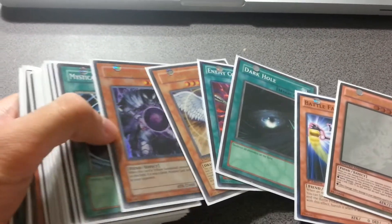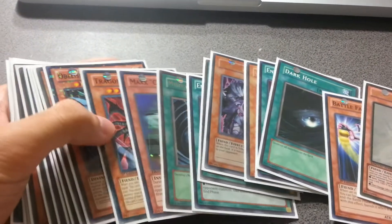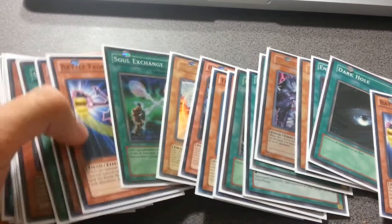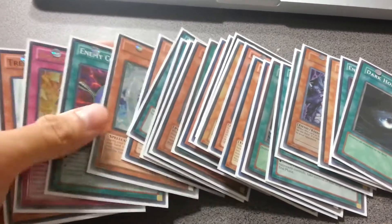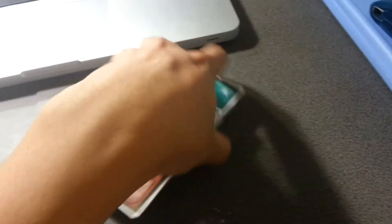I need one more Fader, I need two more Caius, I need one more Max C, I need one more Mosaic Obelisk. I need Rises, Treeborns, Dupes, Swaps — all the good stuff.